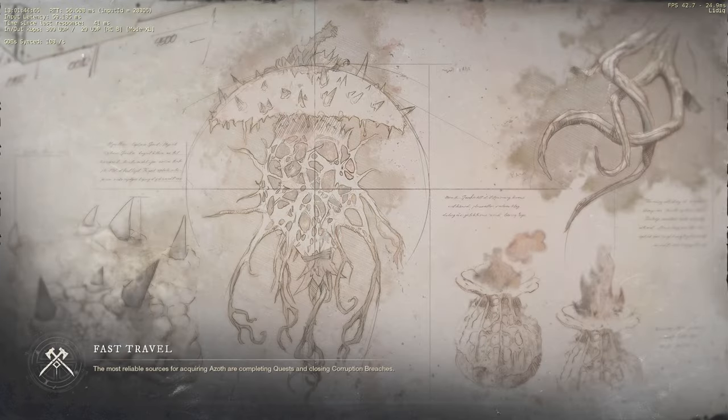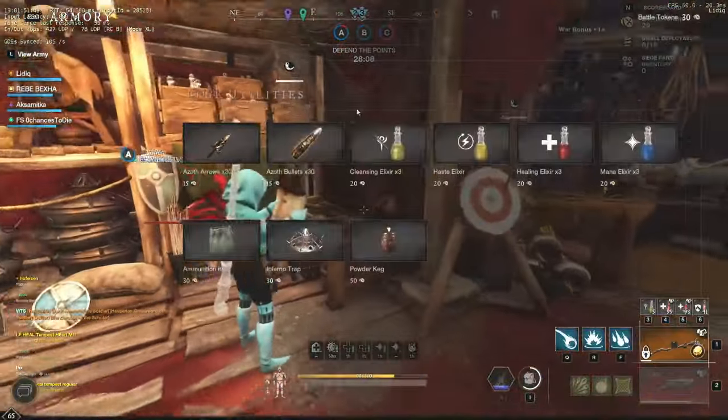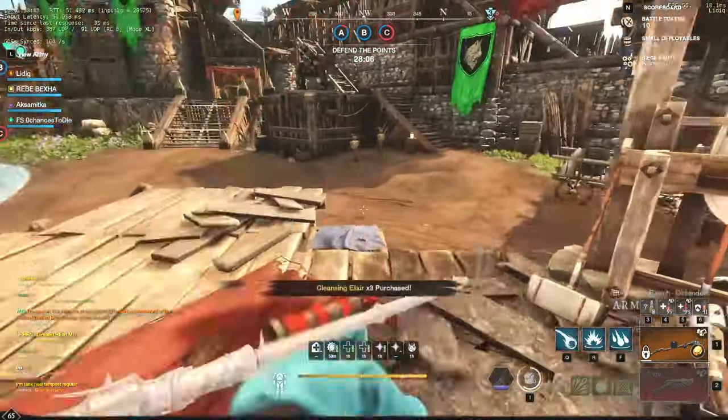For our second point, which will be the armors, artifacts, and jewelry, there is a small difference between the two builds. However, the details for that will be explained in Part 2.